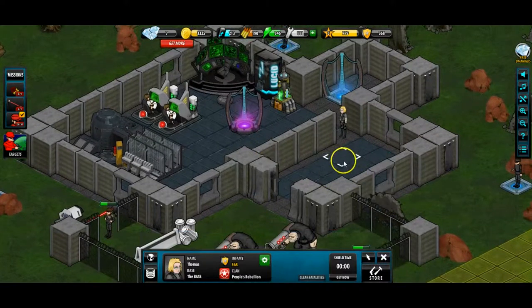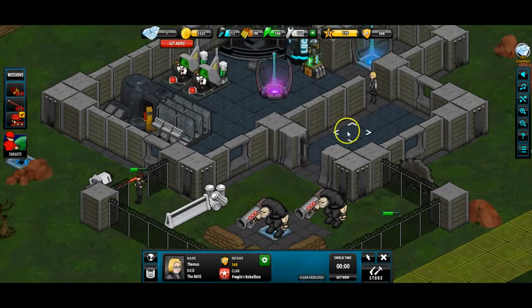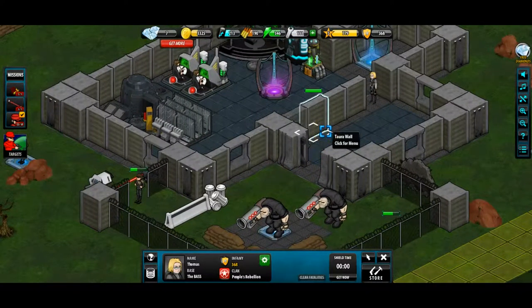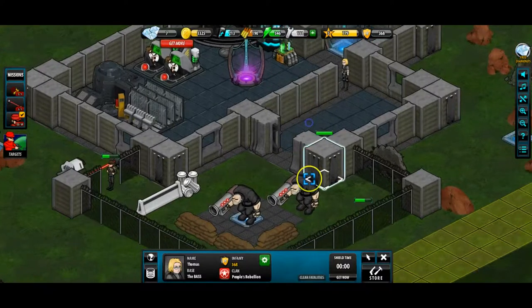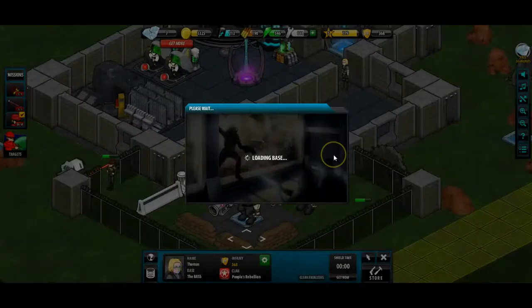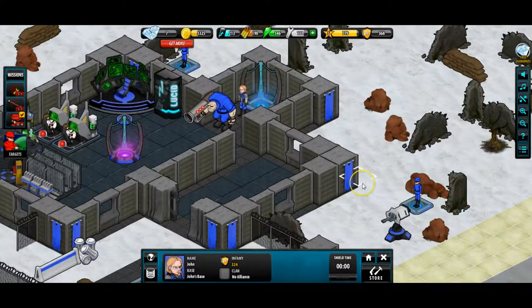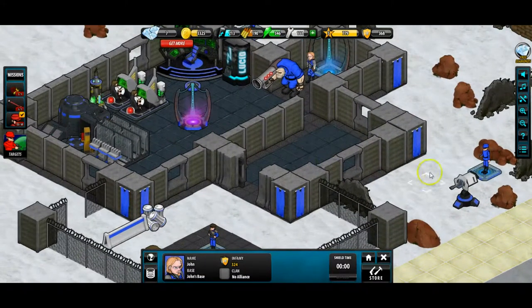Now I'm going to show you an attack on an enemy base - this is the system I quite like about the game, it's got a very good combat system. If we go into the target locator, we can choose various people to attack or just click 'best match' to select one automatically. Let's go best match - oh, that's one of my friends who's angry with me, let me close that.